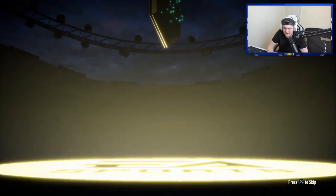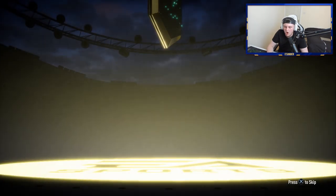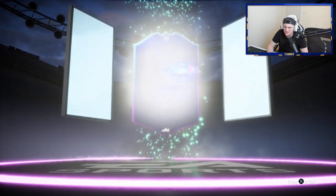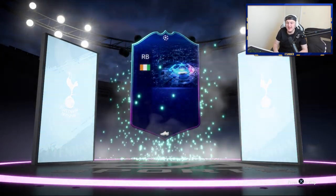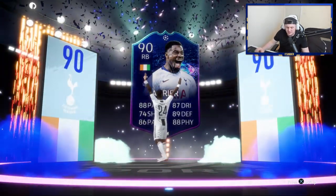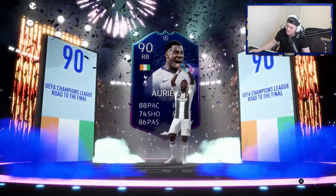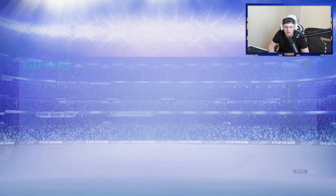At 30,000 coins a pop, I don't mind opening a bunch of these. Hopefully we can get a walkout soon. Walkout — there we go, I've got a walkout! It's UCL Live, going to be Ivory Coast right back — Aurier. What rating is he? He's got to be in the 90s, surely. 90 rated Aurier — not bad at all. 62,000 coins. We'll sell him and take the profits. That is a decent pack.